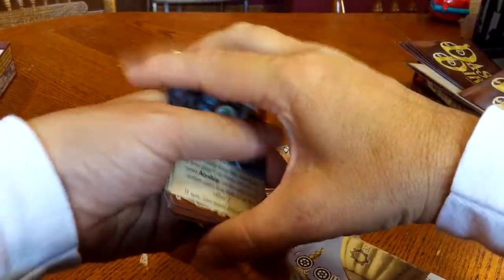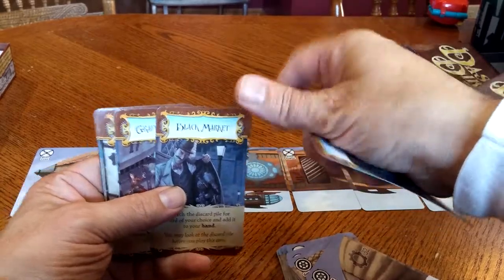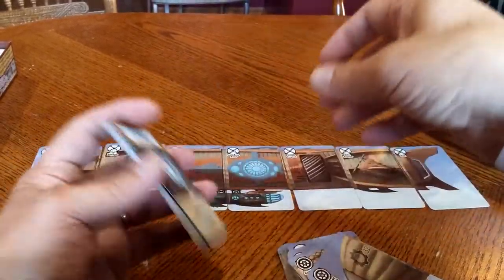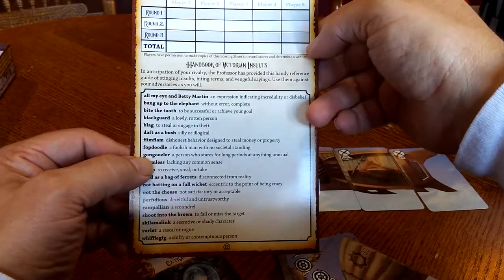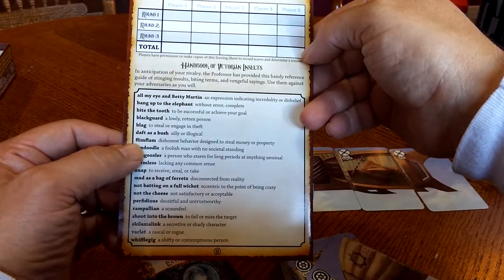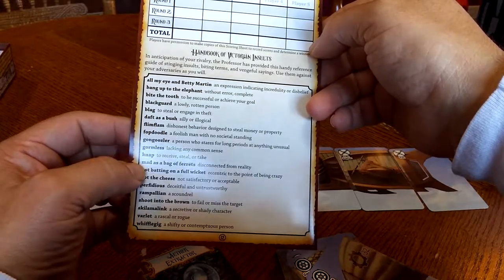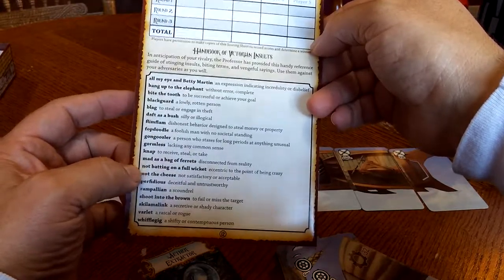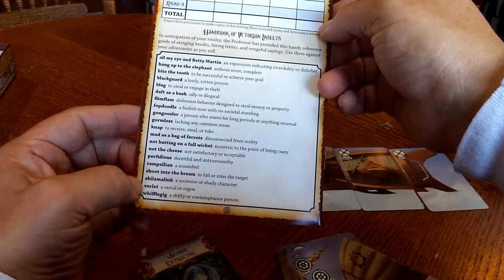Transmutation. Seems pretty straightforward. The rules include a book of Victorian insults — flim flam, mad as a bag of ferrets, a varlet. Haven't heard that one in a while.